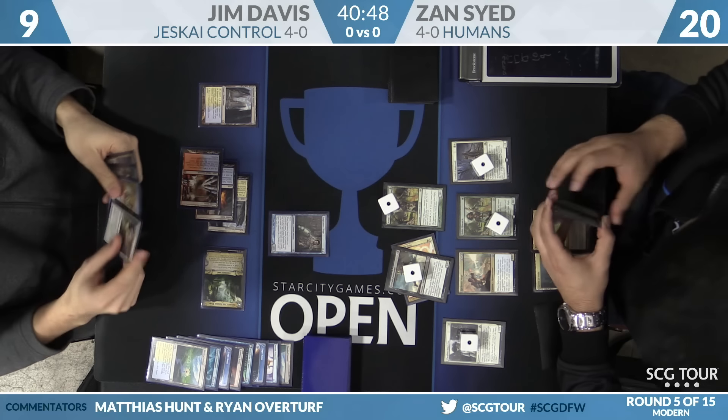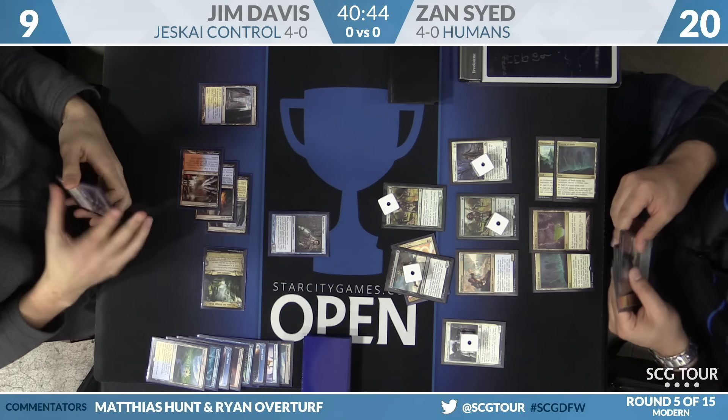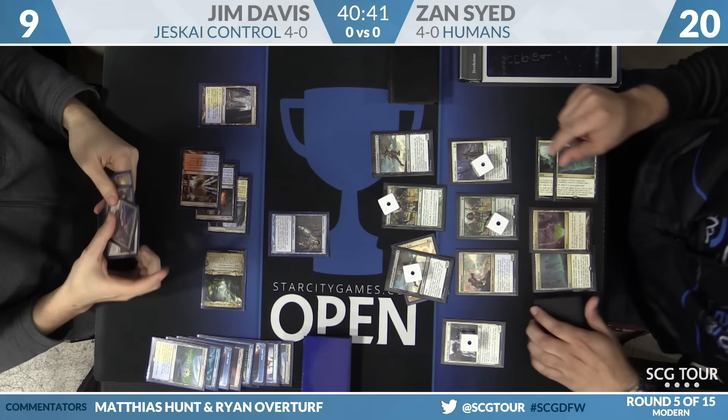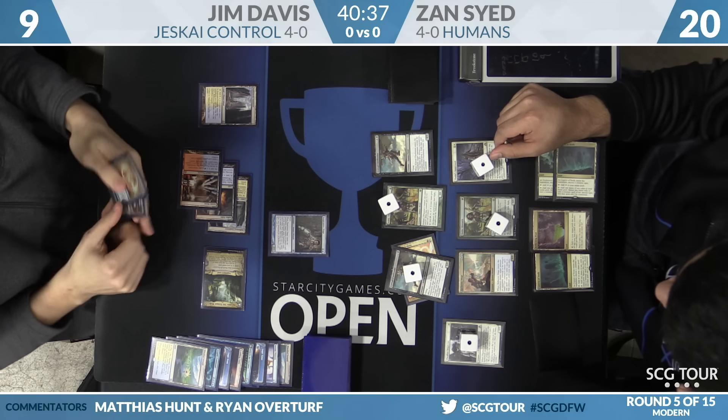Jim has Path to Exile up and a chump blocker — not dead as it stands. Kitesail Freebooter for Zan should get the Path to Exile out of Jim's hand, one way or the other. He has to cast it here.